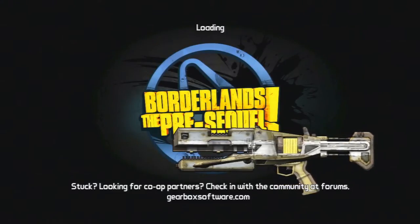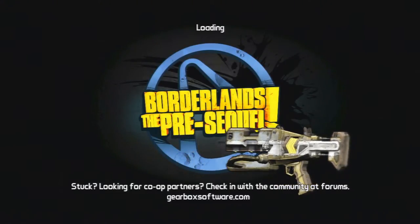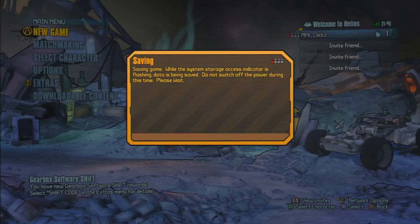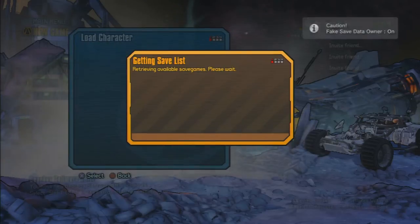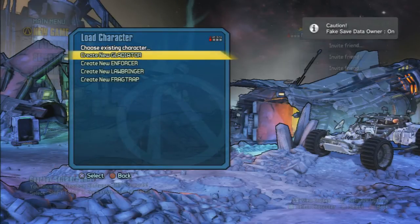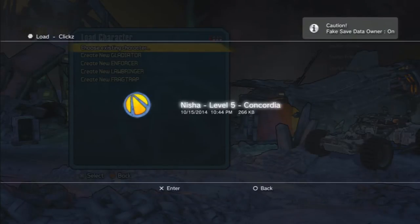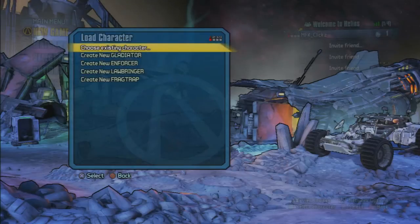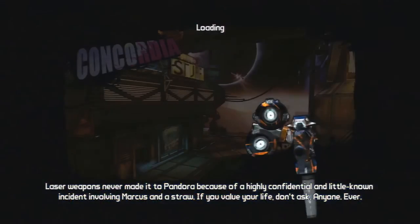Whatever character you want to put these items on, it doesn't matter who it is — you can do this on multiple characters, it doesn't have to be just one. Once you are back to the main menu, load up whatever character you want to put the items on. In this case I'm going to be loading up Nisha the Lawbringer, my main character. As soon as you've loaded up and click continue, it's going to start up the game and as soon as you spawn in it'll say you've received two free loyalty rewards and 30 moonstones.